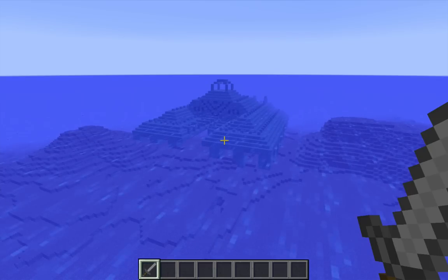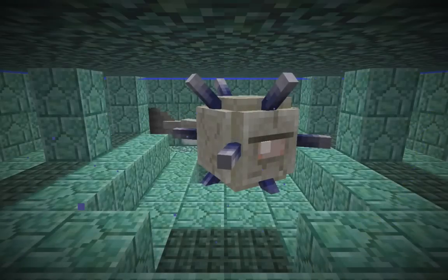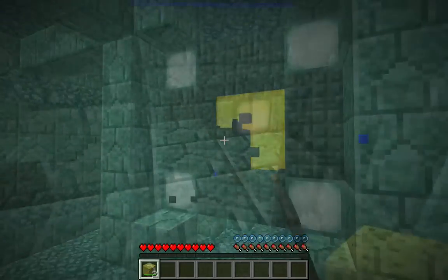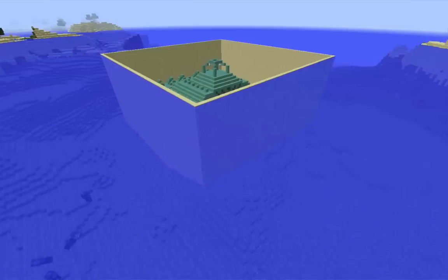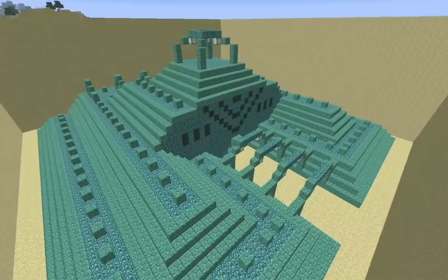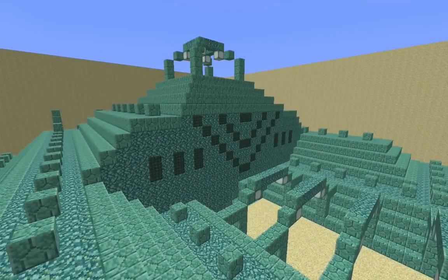The strategy I'll be using is a comprehensive early game strategy suitable for any difficulty level. It's comprehensive in the sense that not only will I be killing the elder guardians and extracting the treasure, but I'll also be draining the water both from inside the monument and from above it. Basically, I want the monument itself — maybe I'll use it as a base or turn it into an experience farm. I want the whole monument, exposed and intact.